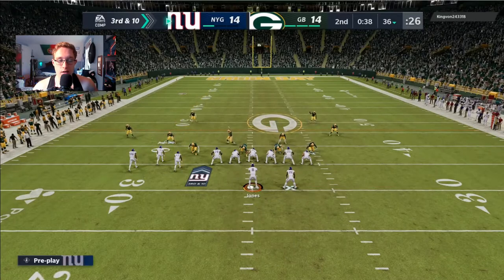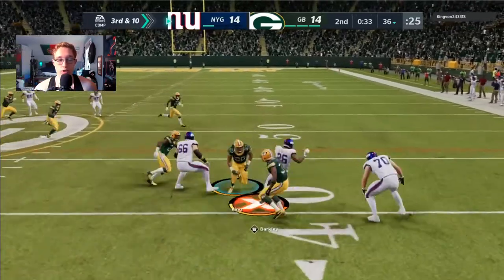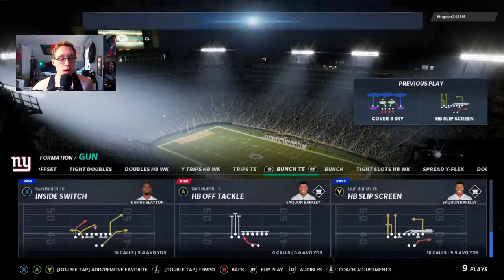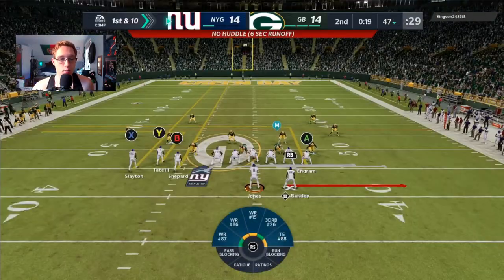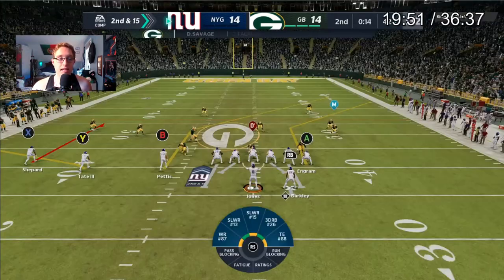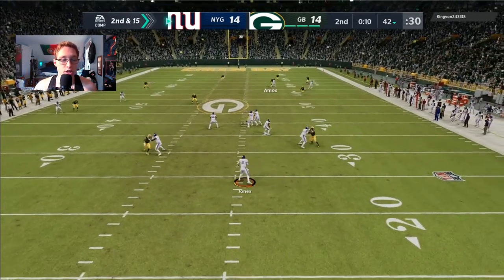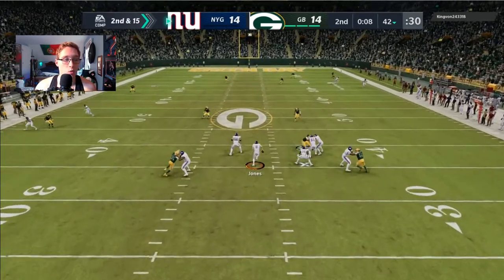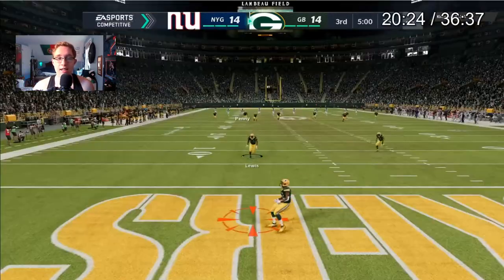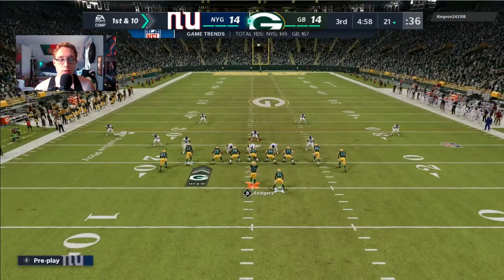On third and 10, I go for a screen pass and roll out — Saquon Barkley tries to cut upfield but Darnell Savage gets him inside the numbers. Another play, Sadaria Smith gets me in the backfield. I could have had the flat or the curl but I ran the ball. Daniel Jones gets hit and fumbles — that is the end of the first half.